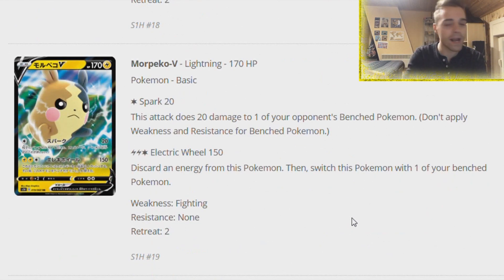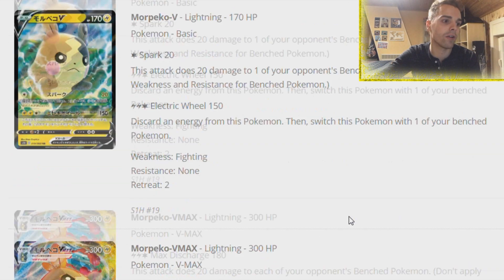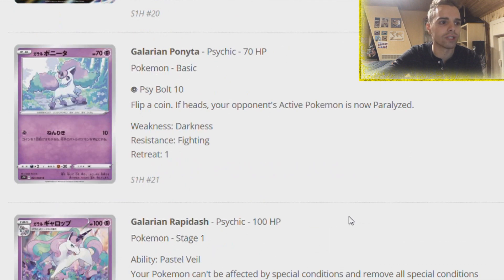We have Morpeko V - this is like a mini Jet Punch. Spark does 20 damage to the active and 20 damage to one of the opponent's bench Pokemon. We also have 150 damage discarding energy from this Pokemon and switching it to the bench - pretty much like Raichu did but no paralysis this time. Morpeko VMAX - Max Discharge spreads 20 damage to each of your opponent's bench Pokemon. Tapu Koko could combine with this card doing 300 damage. It has 300 HP but the bad thing is it has a Fighting weakness which it shares with Snorlax.